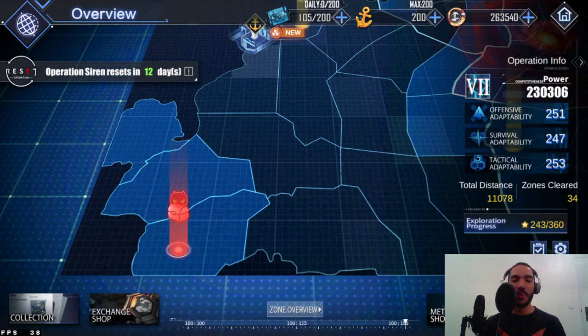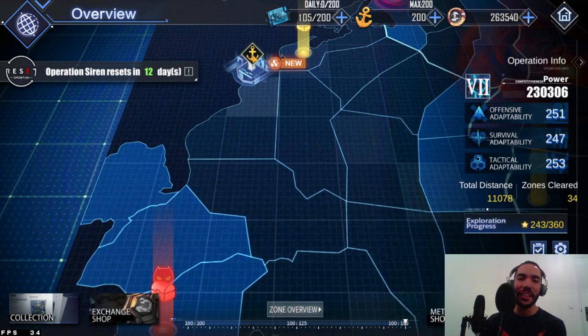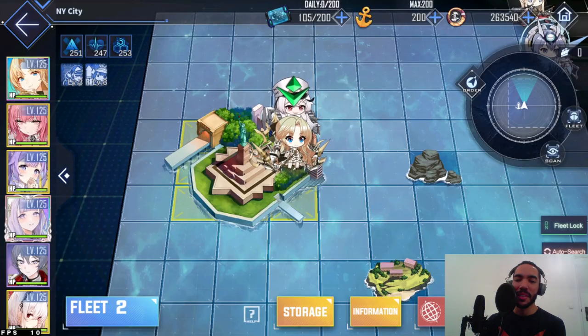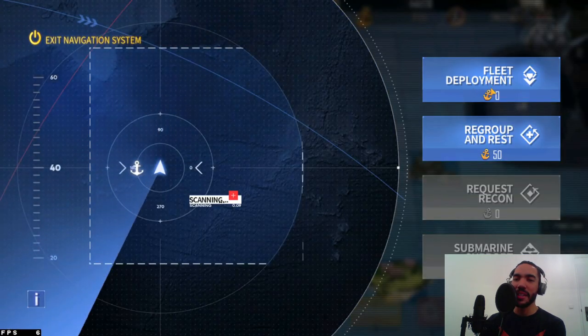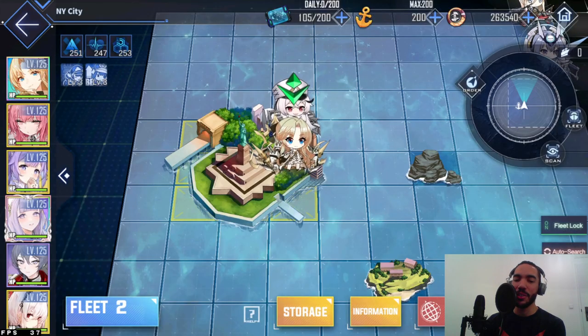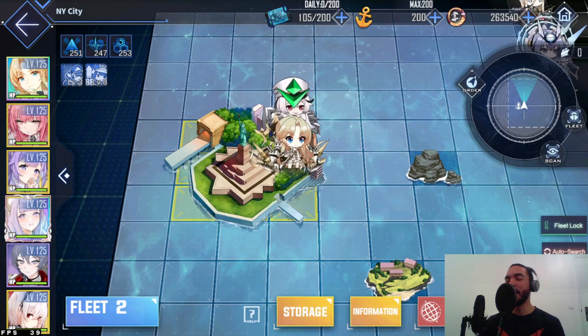When you complete them, you can do the regroup and rest function under the order menu, but you can only do that once and it costs action points. If you're out of action points, you are out of luck.